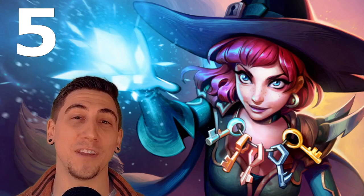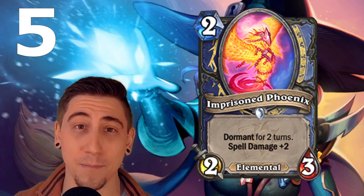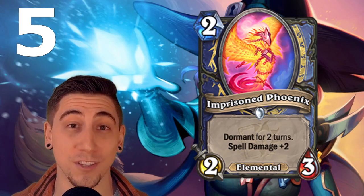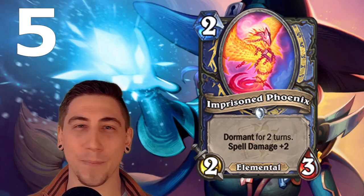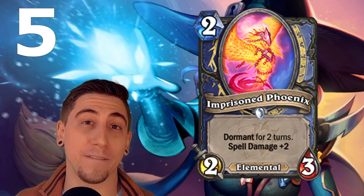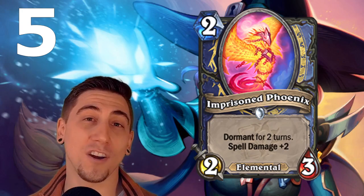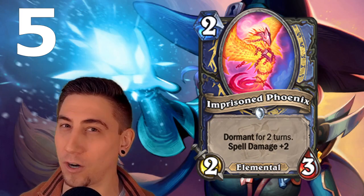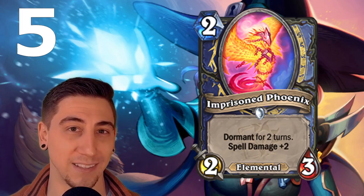Coming in at number five we have the new Imprisoned Phoenix. This is a dual class card for Mage and Shaman — a two mana 2/3 elemental with dormant. When it wakes up in a couple of turns you get spell damage plus two. This card is more powerful than you think, because when it wakes up on turn four you have a full turn's worth of mana to just chuck as many spells at your opponent as possible. It opens up archetypes like burn shaman, spell damage shaman, or even the new aggro shaman.